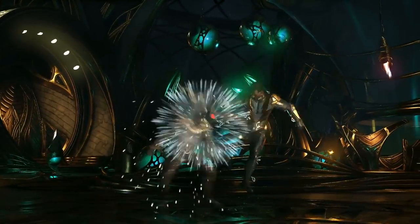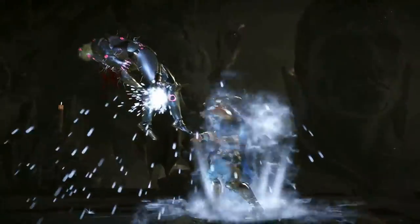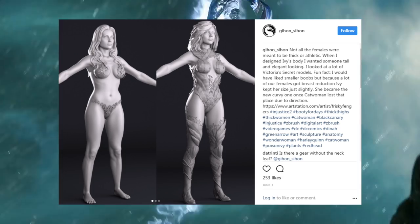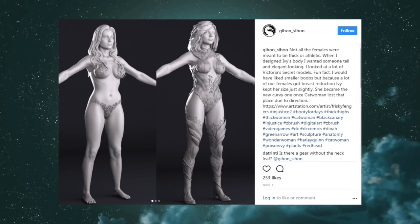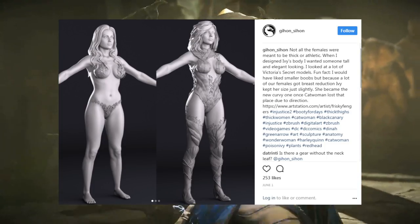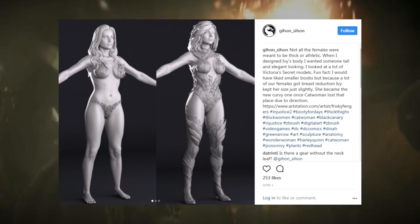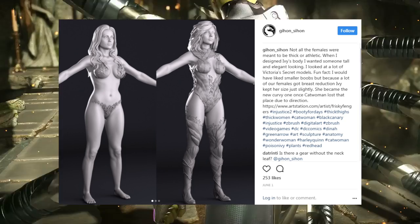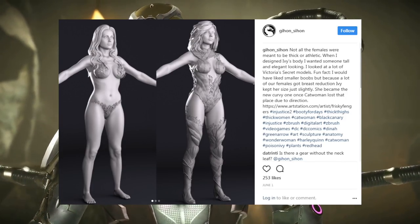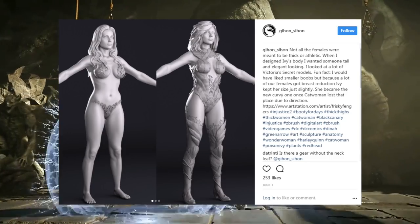Moving on to another female character — this artist, Sihan, actually specializes in creating the female characters inside of Injustice 2. Here we have a Poison Ivy concept. He says: 'Not all the females are meant to be thick or athletic — when I designed Ivy's body I wanted someone tall and elegant. I looked at a lot of Victoria's Secret models. I would have liked smaller proportions but because a lot of our females got adjustments — cough cough Catwoman — Ivy kept her size and became the new curvy one once Catwoman lost that role.'